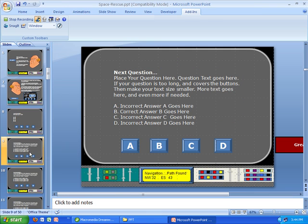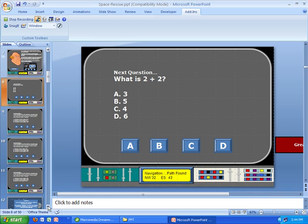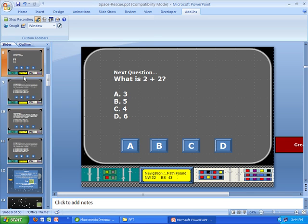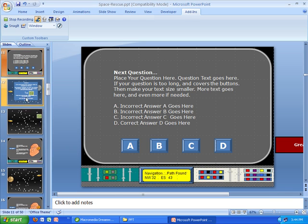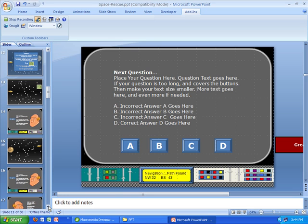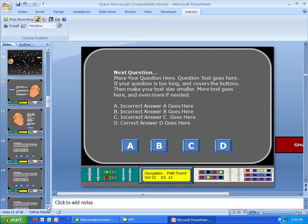You'll continue this process until you've entered all the questions you want into the game. As you scroll down on the left panel, you'll see there are about four question slides in between each mini game. It's important that you do not delete or move any of these mini game slides. If you do, simply open a fresh copy of the Space Rescue template and start over, or copy just the text and paste your questions in.